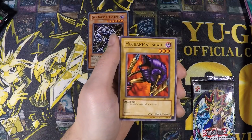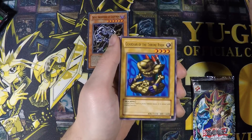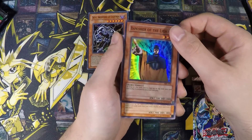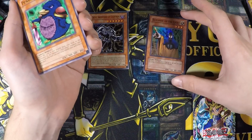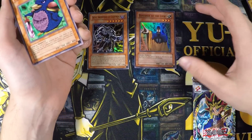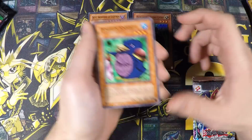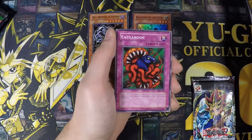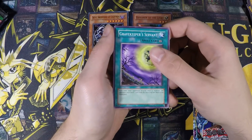We have Chorus of Sanctuary, Mechanical Snail with the slot machine, Guardian of the Throne Room, and another foil — Banisher of the Light. I played him back in the day in my XYZ deck where I played a lot of the Return from a Different Dimension cards, and banishing everything that leaves the field is pretty cool if you play a deck with that style. Then we have Penguin Knight, Bite Shoes, Queen Bird, and Gravekeeper's Servant.